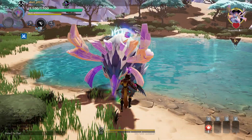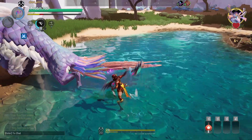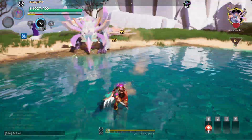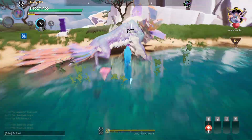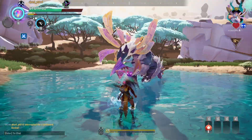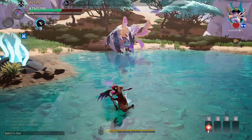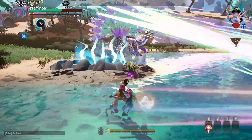The tail swipe animation is the same as Umbral Kosai: one swipe to one side and a double swipe to the other side. Other than these, the other attacks are the same as normal Kosai. When Kosai is in Aether mode, it can teleport like Valomir. The number of tail lasers is increased to 5 from 3.